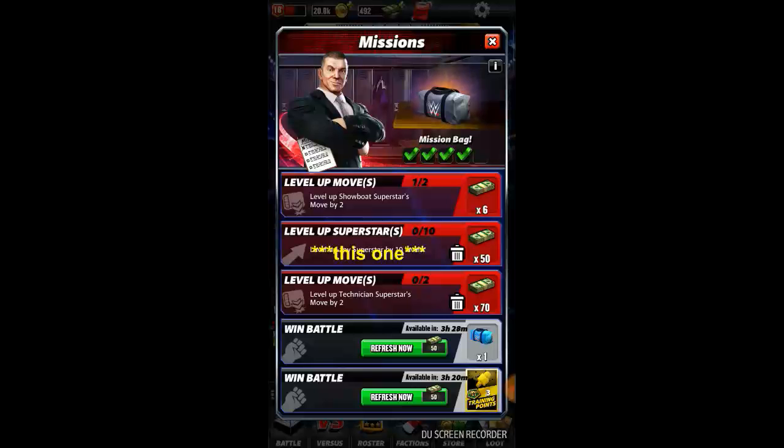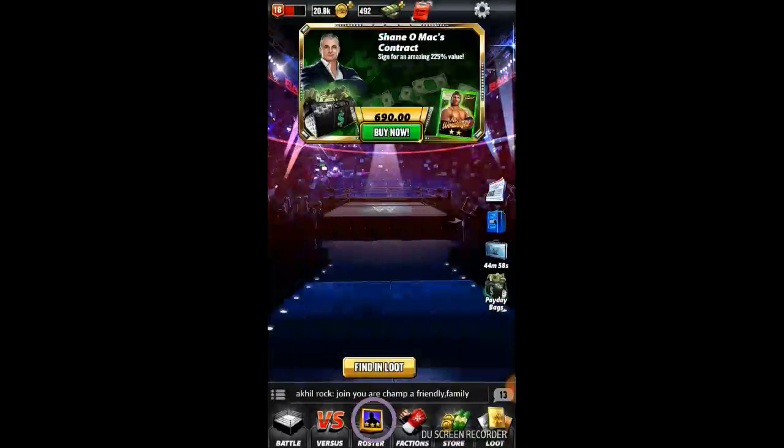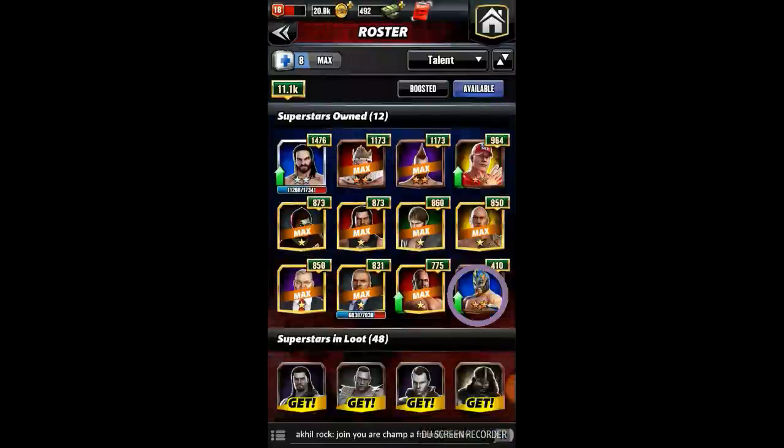As you can see on the screen, I'll go for the second one — level up superstars. We have to level up any superstar by ten levels and for that I'll get 50 cash. This will be my fifth mission to claim the mission bag. Let's close it and go to my roster to level up a superstar by ten levels.